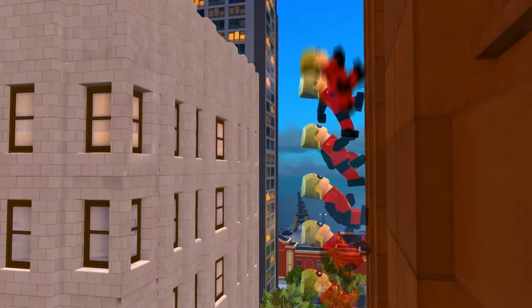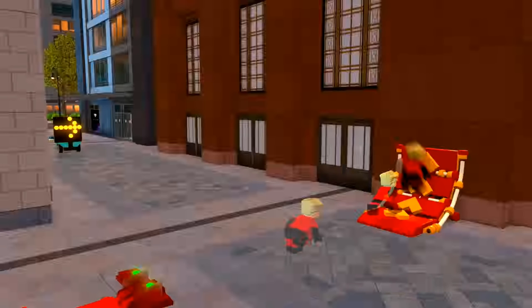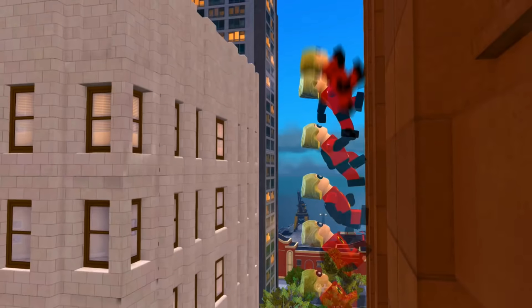Next up, this is the gameplay scene in the trailer where we see Dash run up the side of a building. If you pause the trailer at the right second, you'll actually see that Dash charges his run on the LEGO pad and runs into a boost pad which then allows him to traverse the building at a very fast speed. Three things that every speedster fan wants from Dash are for him to be extremely fast, able to run on water, and up the sides of buildings. He looks pretty fast already and we've already seen him run on water in the levels.